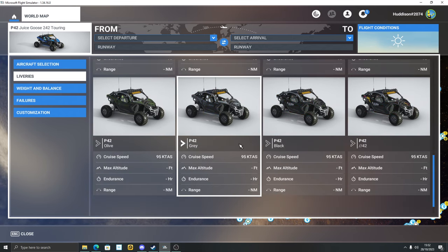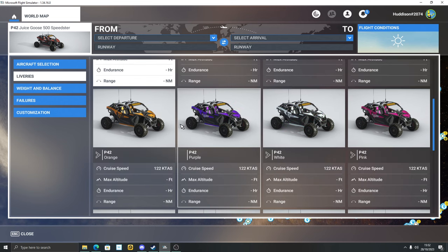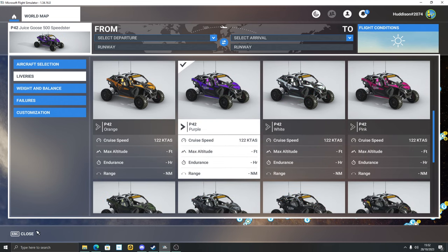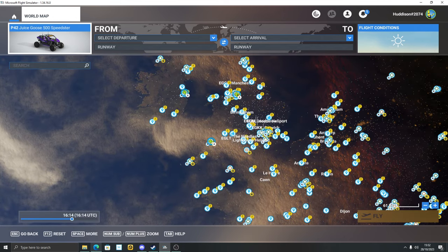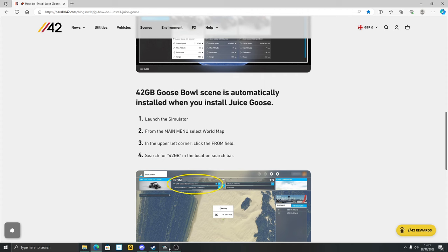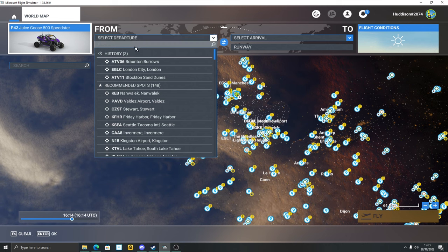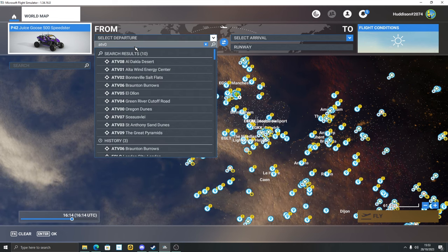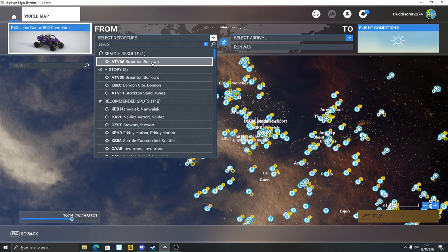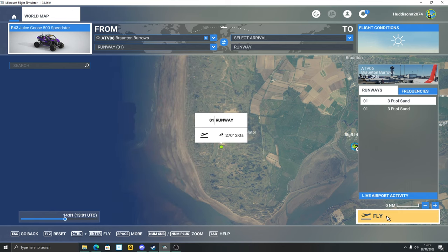Let's try the Touring. Actually, I prefer the Speedster version. Then you can choose whichever livery you want. You can type in a location — for example, GB, 42 GB. If you click on Select Departure and click in the search box, I believe it's ATV06 where myself and Steve started. Click on there and then you can go fly. So I'll do this and join you in the sim.